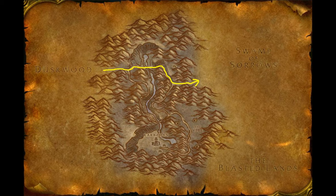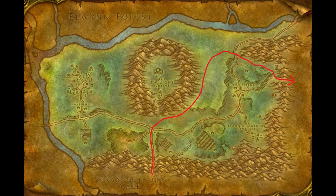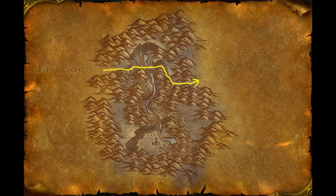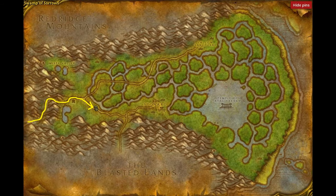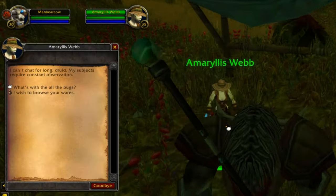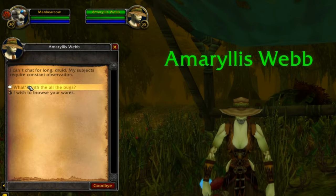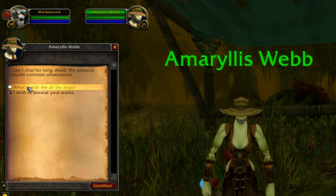If you are a Horde druid, you will start at Gromgol Village in Stranglethorn Vale. Follow the main trail north out of Stranglethorn Vale and into Duskwood, then find your way east, making a detour around Darkshire. Continue east through Deadwind Pass until we reach Swamp of Sorrows. As you enter, follow the trail as it curves north and then continues east. At the fork in the road, take the southernmost road and continue east, keeping an eye out on the north side of the road for an undead character named Amaralus Webb.